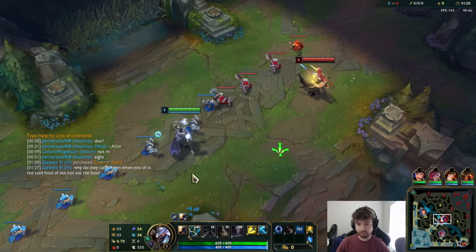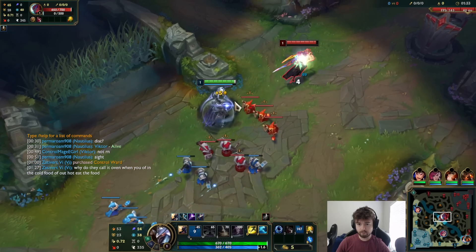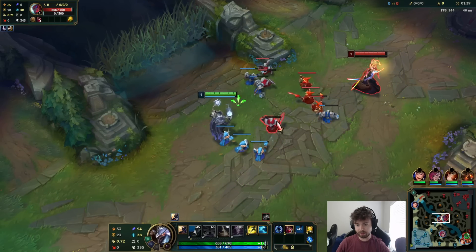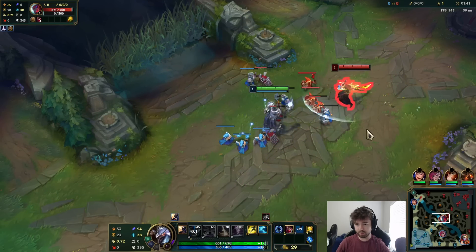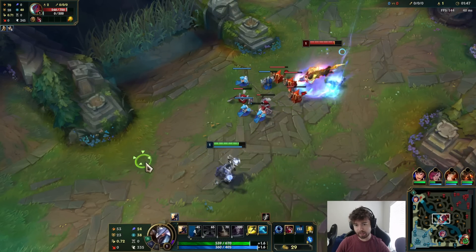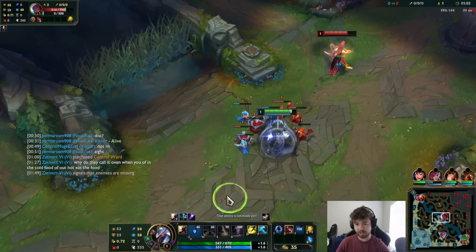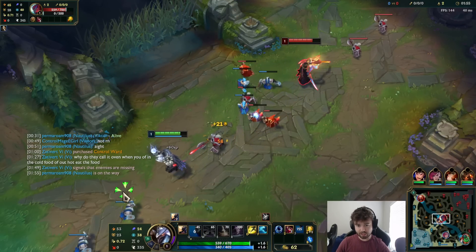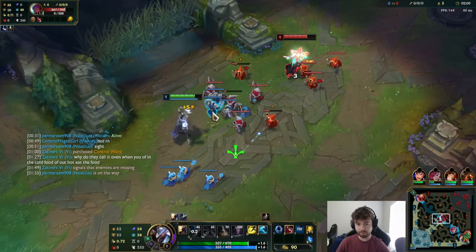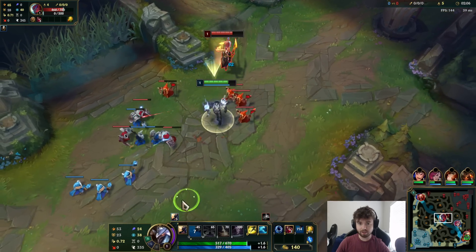Getting the auto attack off is literally the most important thing, but I was just barely out of range there. What we're going to be doing is trying to abuse our range advantage early. I somehow auto attacked the creep — I actually don't know how I even did that. It seemed like I was right on top of them. His Q is still decent poke; it's actually sticking quite hard even though he has that shield. We can also fish for some auto attacks because he does step up quite often.